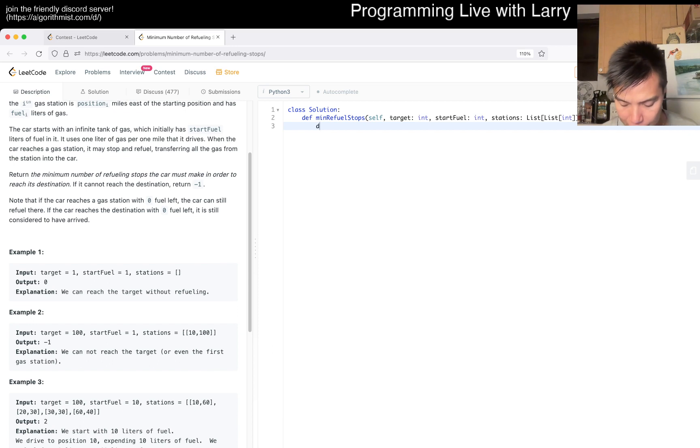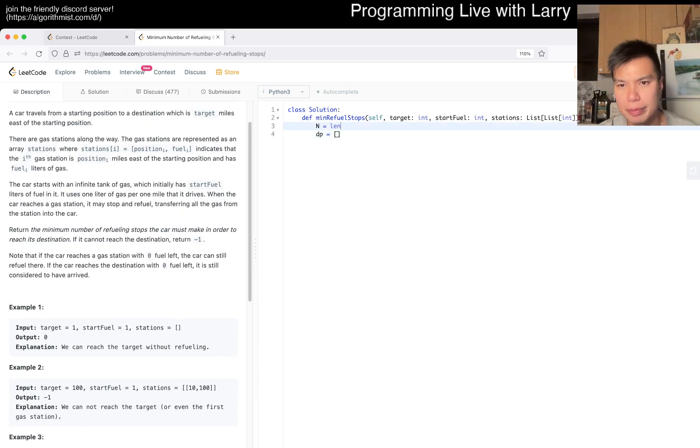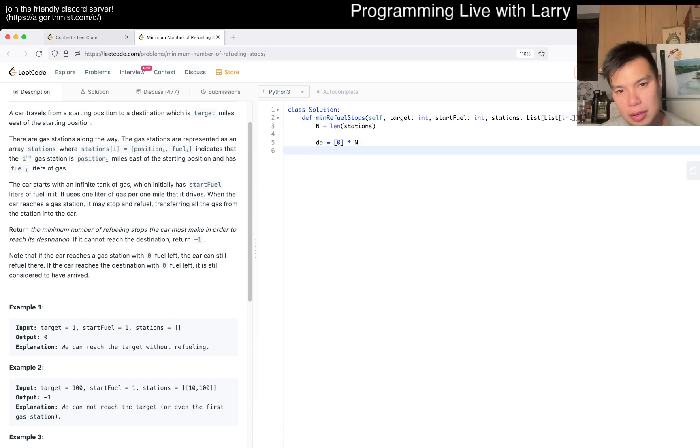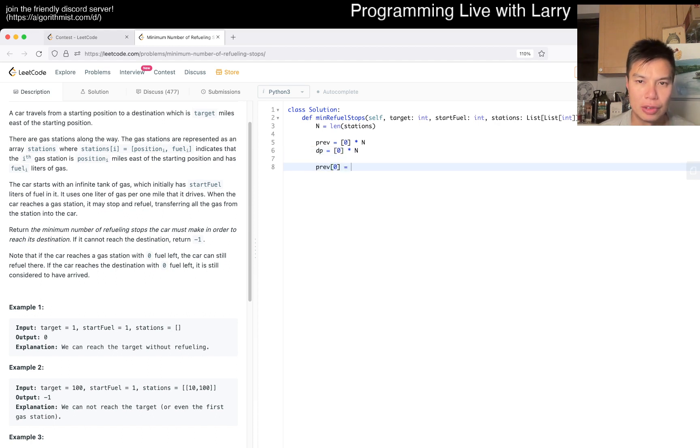Maybe we can see if we can optimize it if we need to. So what is target? Target is going X miles. Basically, I have something like a DP array of size N. This would be the previous, and then DP sub J. We want to set it up so that previous of zero is equal to start fuel, because that's how far you can go. Or maybe DP of zero, anyway. Maybe even just for X in stations.